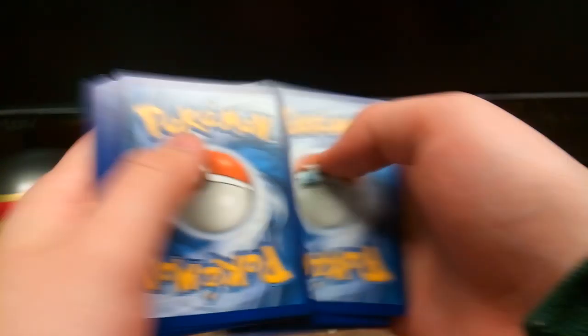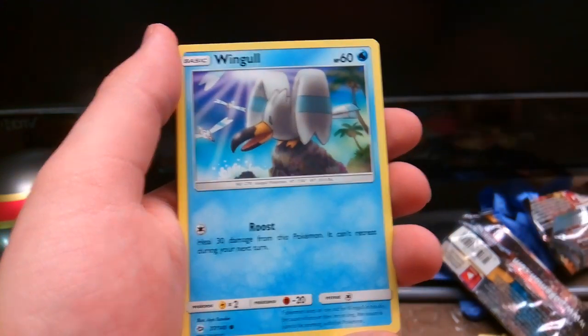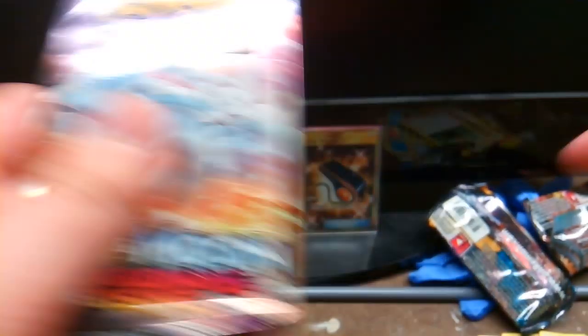Sun and Moon base set time. We have Steenie, Energy Retrieval, Corsola, Carvana, Snubbull, Wingle, Lilipup, Cosmog, Reverse Pestimon, and a Bewear. So we have Steenie — alright.